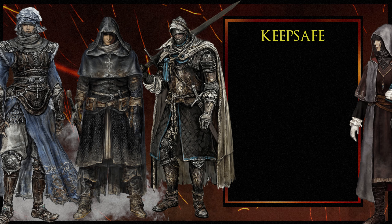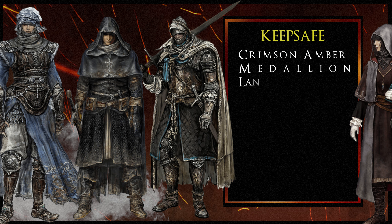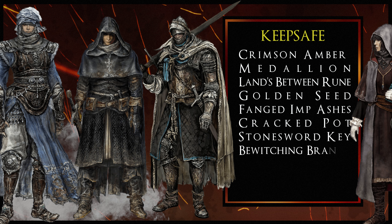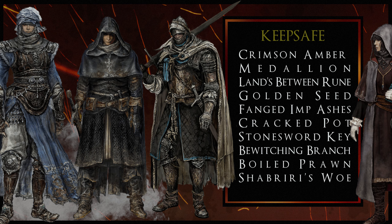As a little bonus before we end the video, here are some of the keepsake items you can choose at the beginning of the game — similar to the gift you could choose at the start of Dark Souls. You can choose from the Crimson Amber Medallion, the Lands Between Rune, a Golden Seed, a Fanged Imp Ash, a Cracked Pot, a Stone Sword Key, a Bewitching Branch, a Boiled Prawn or Shabriri's Woe.